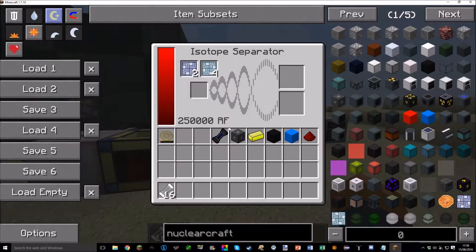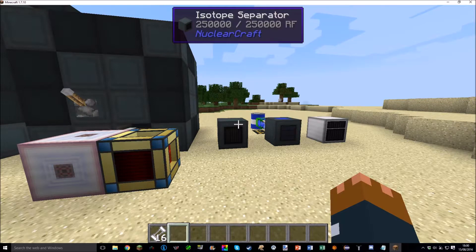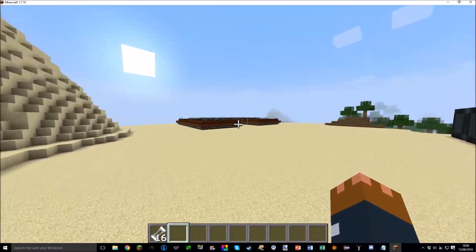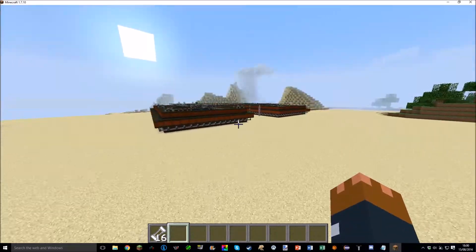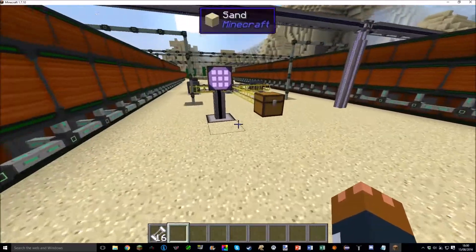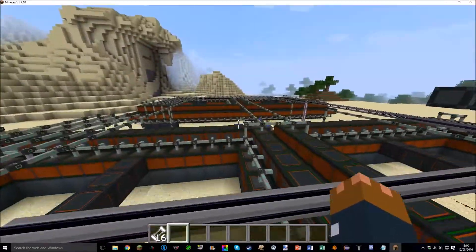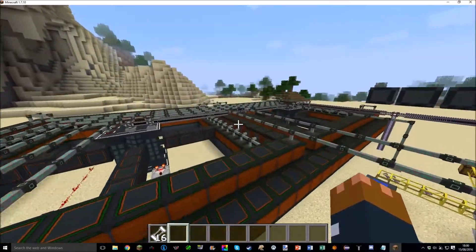Some extra block drops and dungeon loot were changed. Some ore generation rates were increased — uranium was just ridiculously rare, so that's now fixed. Various other small changes were made, and the fusion reactor and synchrotron sound effects were quieted down — they were incredibly loud before. As you can see going over here, these are a lot quieter now and much more bearable.